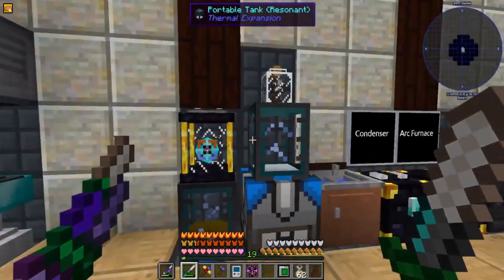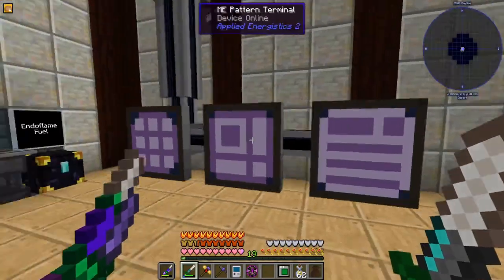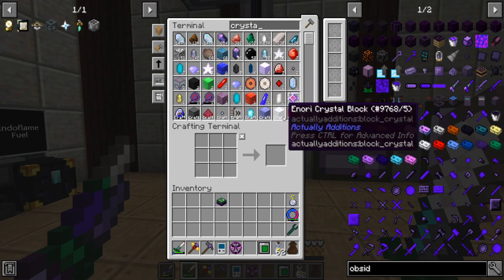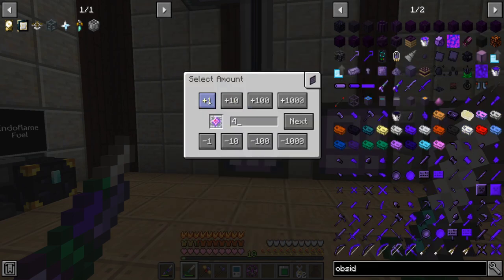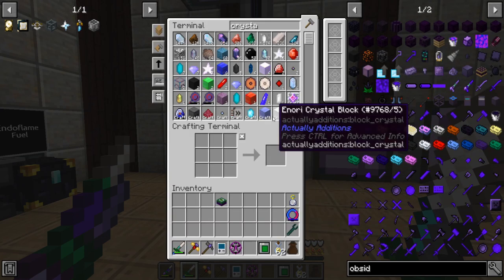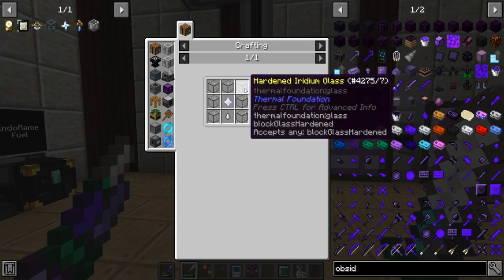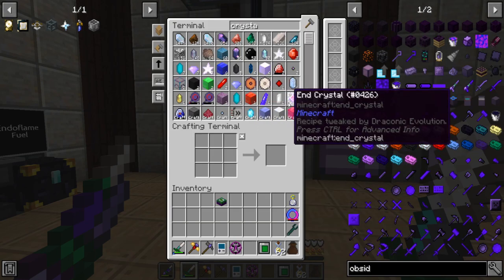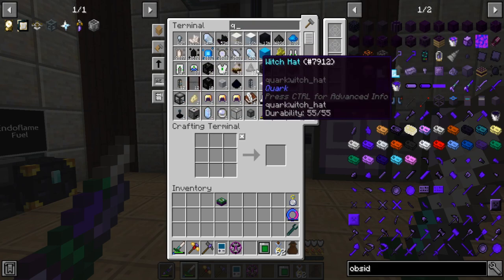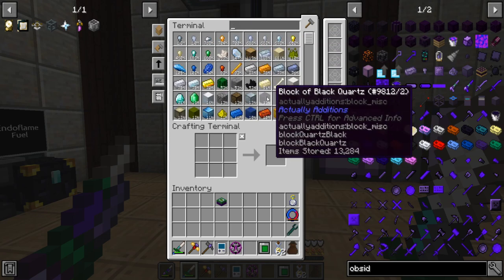The next thing we need are the end crystals — we need at least four but I'll probably kill the dragon more than that. The recipe is a little more complicated, you need hardened glass, but fused quartz also works. I'm using quartz because I think I have plenty — 40k, that's enough.